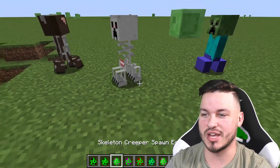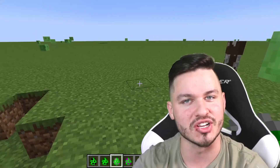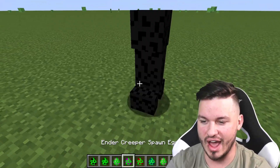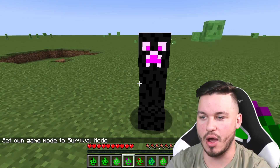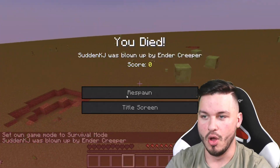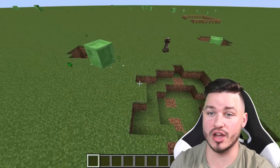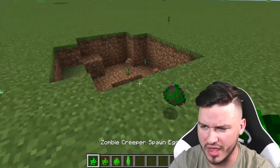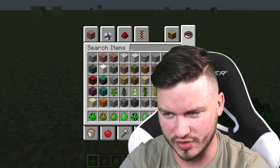Okay, on to the next — we got the skeleton creeper. Oh, the detail, it actually really does look like a skeleton. We also have an enderman creeper. I'm really curious to see how well he blows up. Oh my gosh, that is a way bigger crater than I've ever seen! I think the enderman creeper might actually just be the strongest creeper in this game.